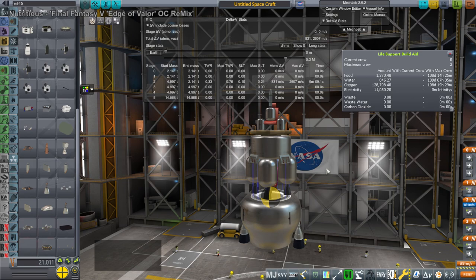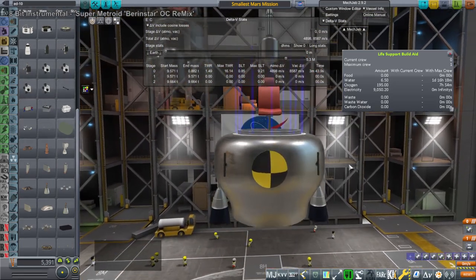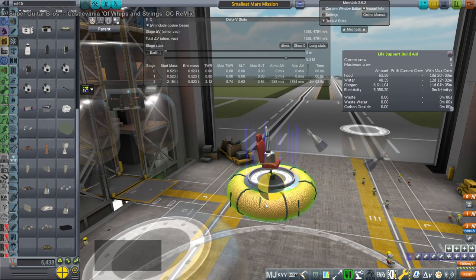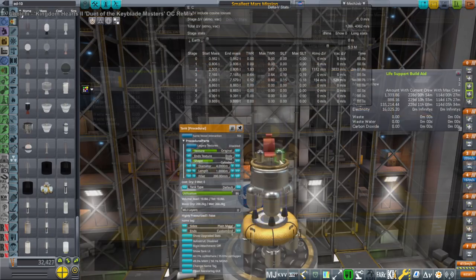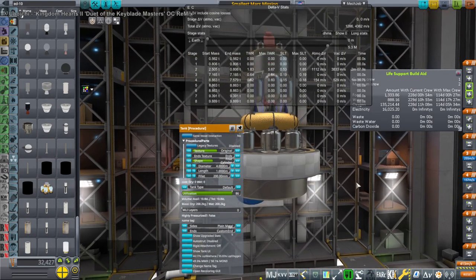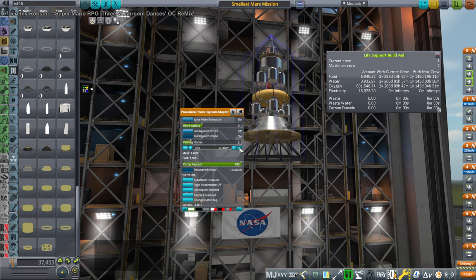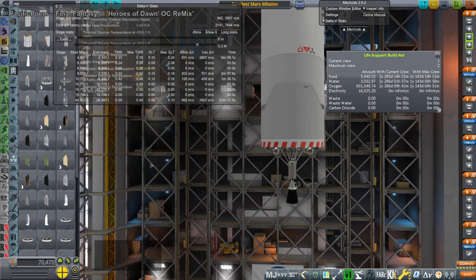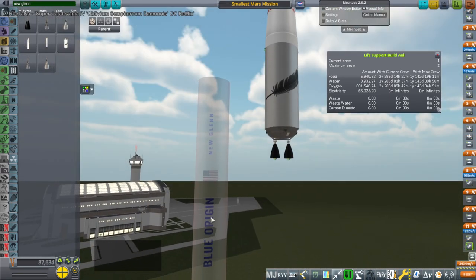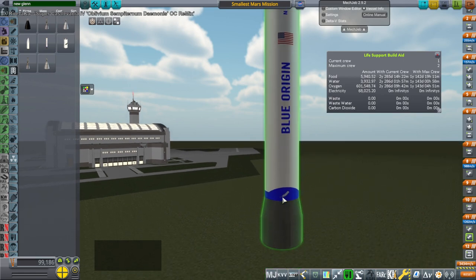We get the delta-v reading for the landing portion on its own, because the return vessel stays in orbit around Mars, making the landing portion lighter. Instead of a huge tank, we have a smaller toroidal tank, plus a bottom portion with landing legs — more of an ascent portion really. It's a motley assembly designed to be as light as possible. We use a nuclear thermal propulsion system for the lightest transfer stage, then launch it all on a New Glenn rocket.